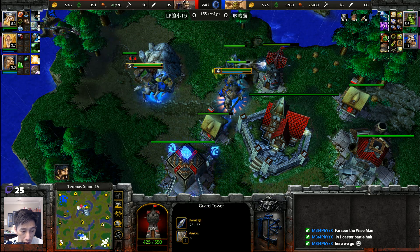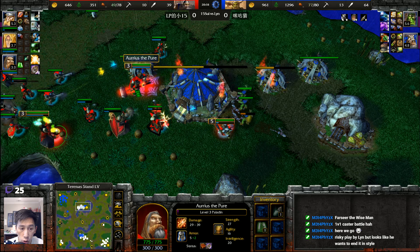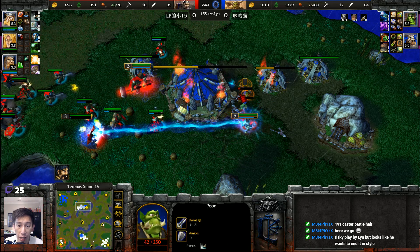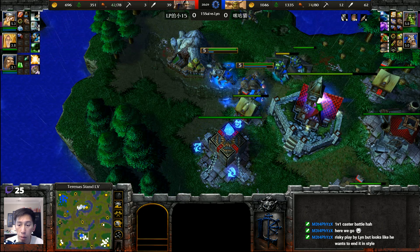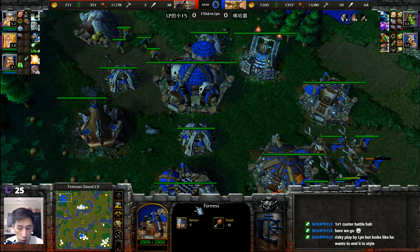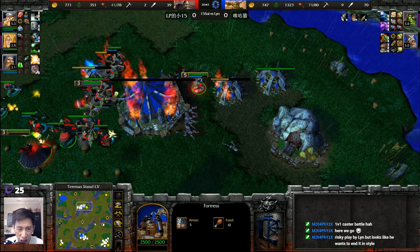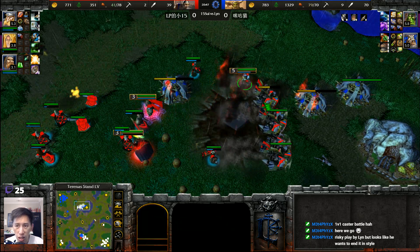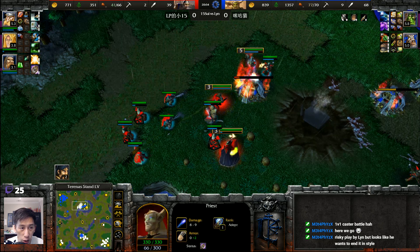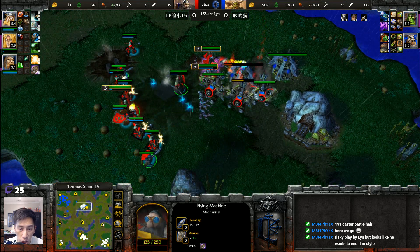Raiders joining in — Tauren Chieftain finishing off Guard Towers. It looks like it's going to be a trading of bases. Paladin at level three — level two Holy Light will be important. Siphon Mana into the Mountain King. Thunderclap slowing everything down. Peon after Peon is going to get lost. Raiders going after the Town Hall — possibly another base trade. Wind Riders, Kodo Beast, and Shamans from Lin — 79 supply but it doesn't look like it at this point.